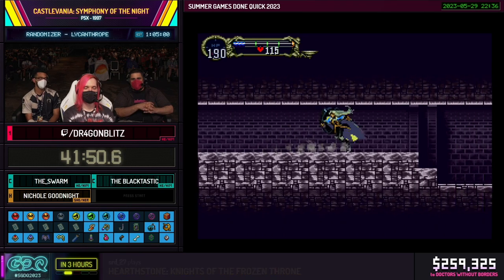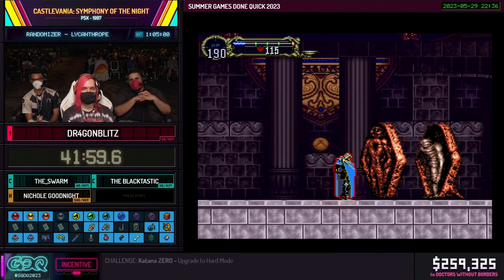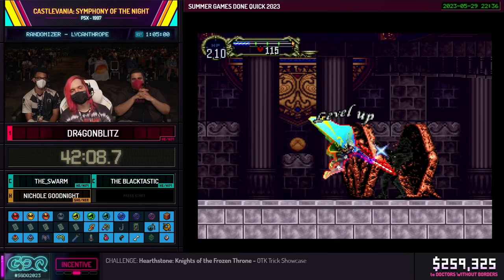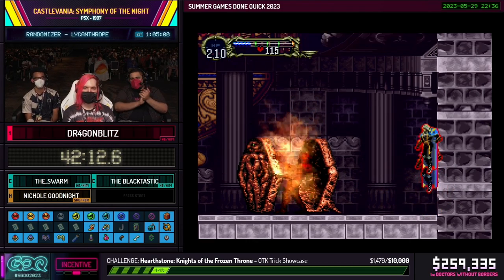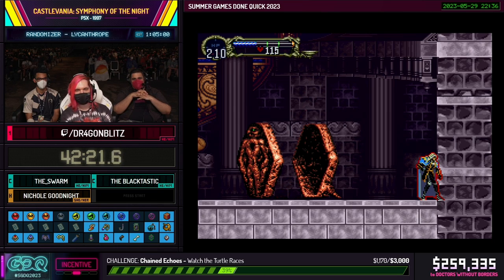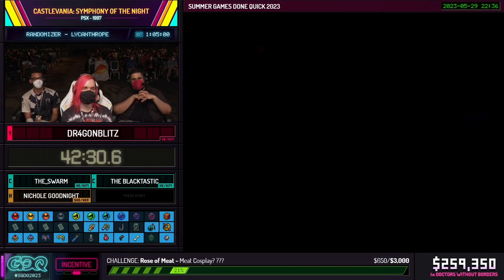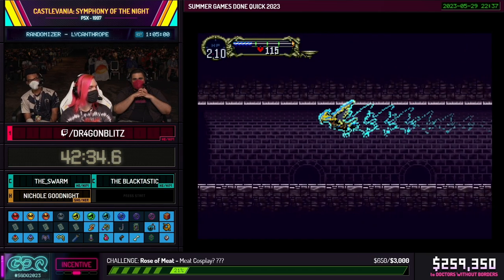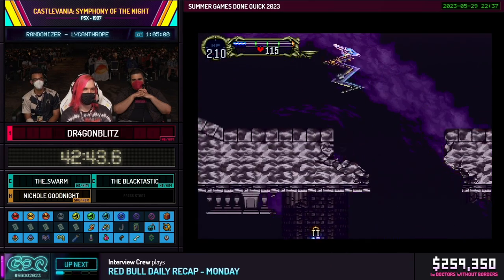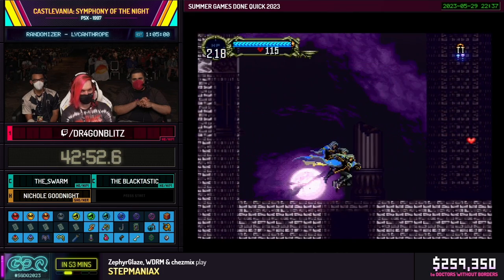A lot of these second castle boss enemies are really nice callbacks to original Castlevania — you saw the Darkwing Bat, Medusa, and now coming up is Aquedon. Do not let him touch you — he is the grappler of the game. If I do this manipulation properly, he should never grab me. He will grab you and spinning pile drive you into dust. He looks like he's not menacing, but trust me, he is. The familiars I won't call useless, just unconventional if you're planning to go fast. The animation of picking them up is like a three-second time loss, so I'm basically only picking up relics that will speed me up or are absolutely necessary.